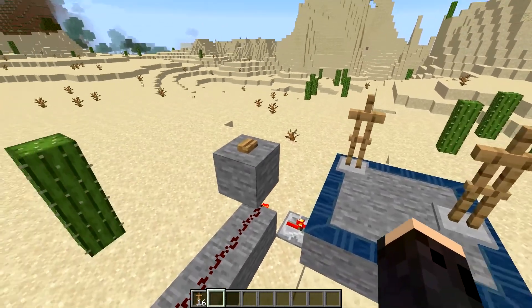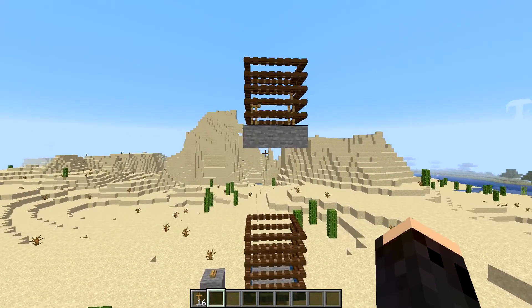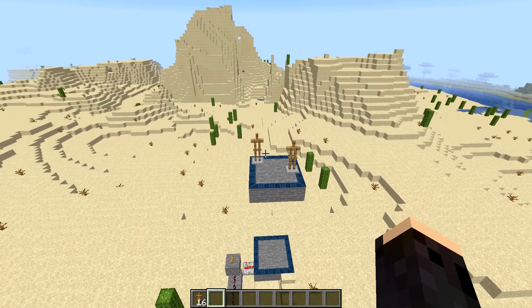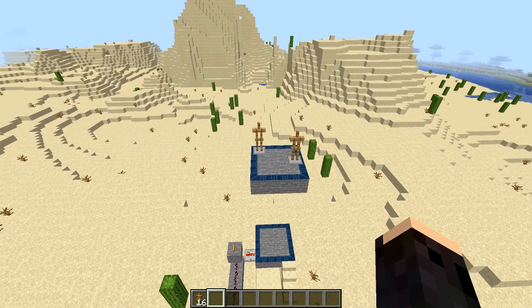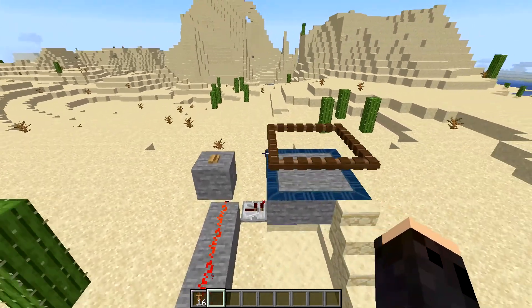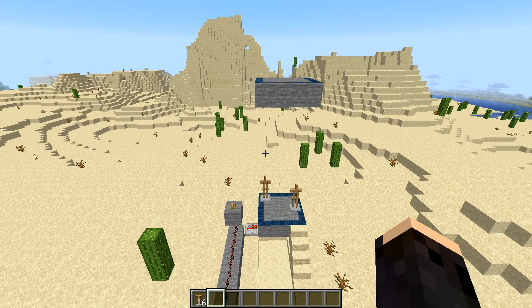If we place two in and press the button to activate it, you will see that the armor stands then get transported to the top platform. But transport rings don't go just one way. If we activate it from down here once more, you will see that the armor stands then get transported back down.